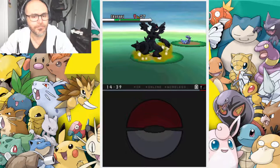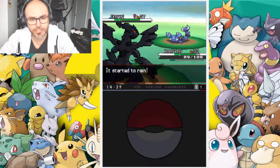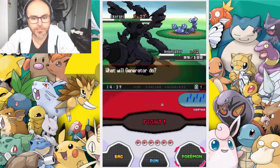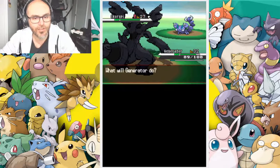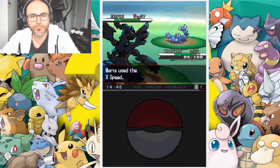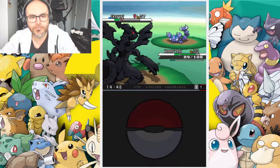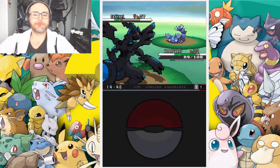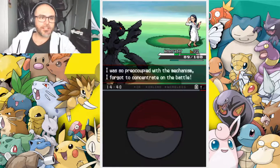She's leading with a Skorupi, which is a bug and poison type. My computer's lagging so much, sorry guys. We've got Rex Hunt the Destroyer — that's right! I'm going to hit a big Thunder Fang, and follow up with another big Thunder Fang.